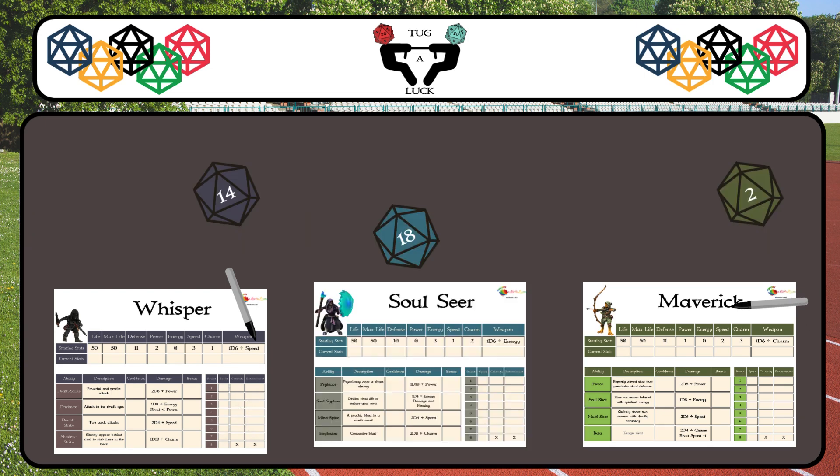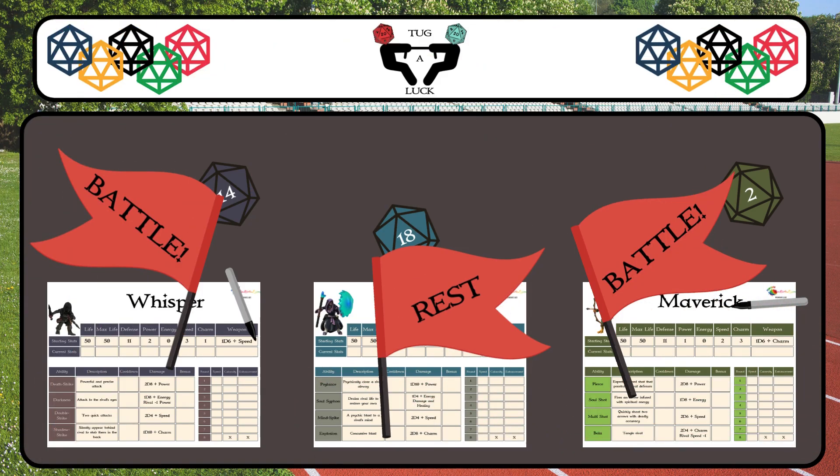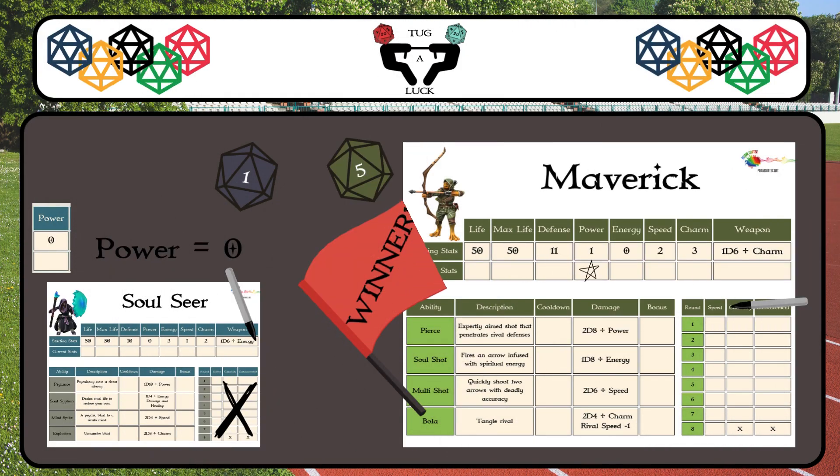If there are an odd number of players, all players start the event by rolling a d20 with no bonuses. The highest roll gets to face the last remaining player. The winner of Tug of Luck puts a star in the power stat, indicating earning that medal.